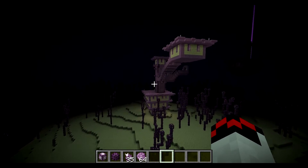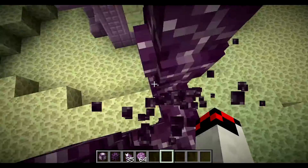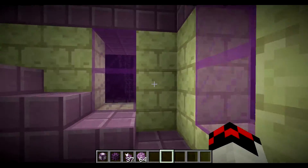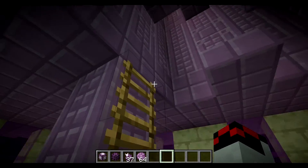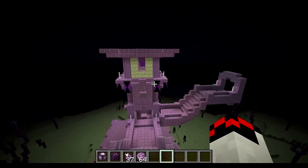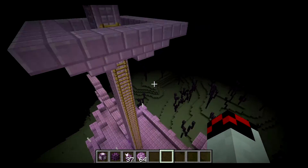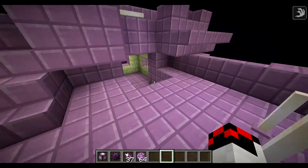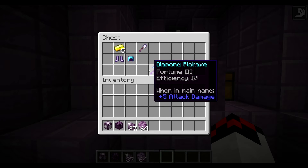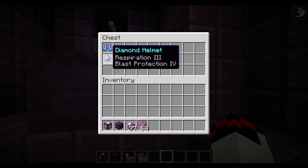Next we have the end dungeons. As you can see they're using the new purpur blocks, purple stained glass, endstone blocks, and end rods as well. Going through the front entrance there are shulkers on either side. You can go up and explore – there's parkour, shulkers at the top, and cool banners. There are also little ships that spawn with the dungeons. They have end rods around them. I just got a speed boost from a beacon, but apparently Jeb said those beacons were just there for testing and will be removed. You can get some pretty sweet loot though – like a Fortune III Efficiency IV pickaxe and Respiration III Protection IV armor.